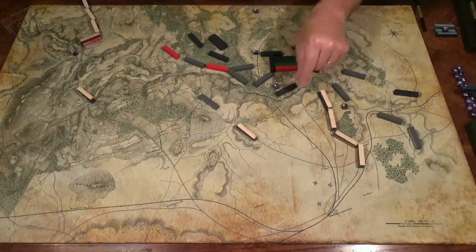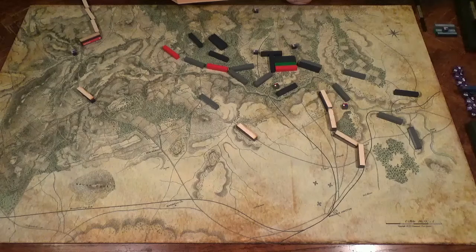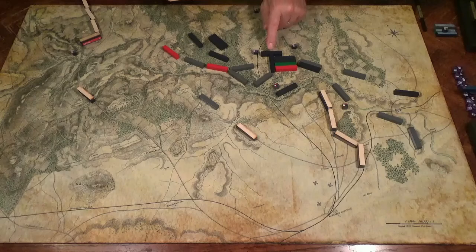Stonewall Jackson crosses the Bull Run. Here in the center we have a swirling combat. Let me go through it and demonstrate step by step how this is resolved. Notice we have a flanker and a flanker flanking the flanker — how does that work?